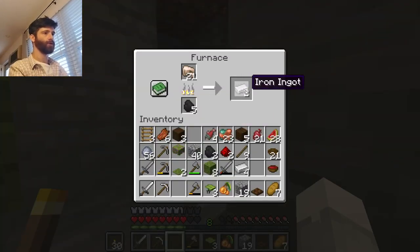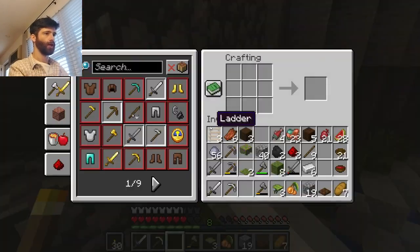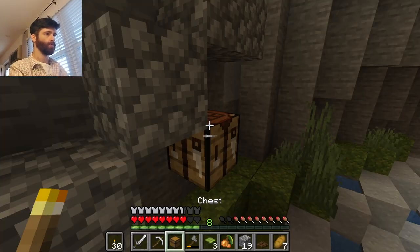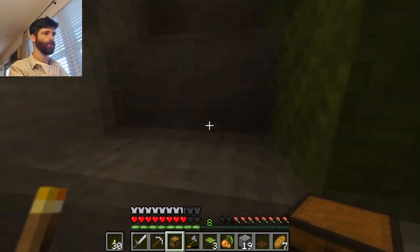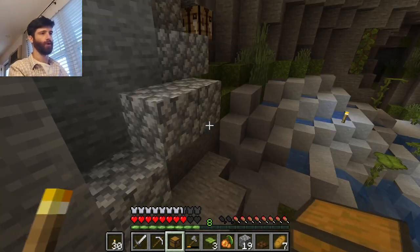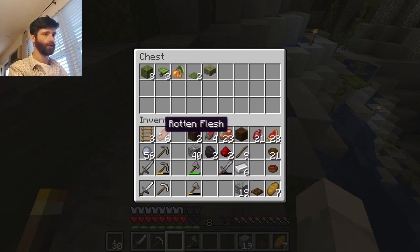I will actually make a chest and put a few good things down in the chest. Let's put the chest down right here. And I'm going to put this stuff in the chest to make room for other things.